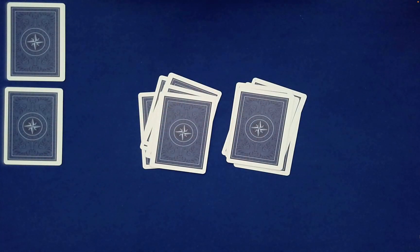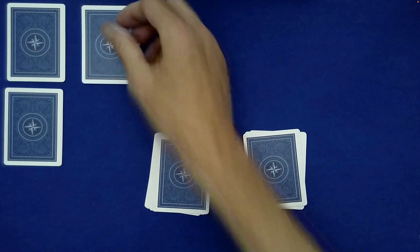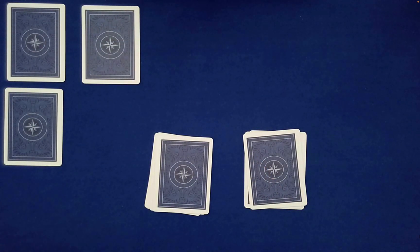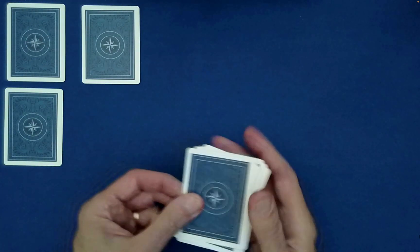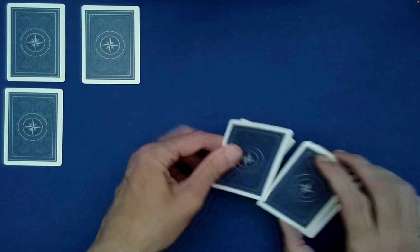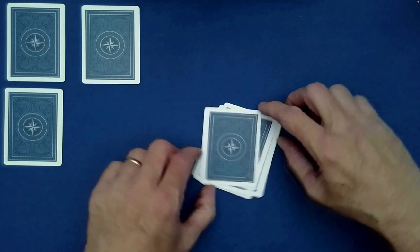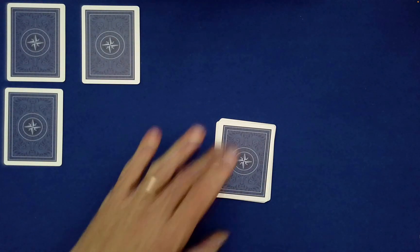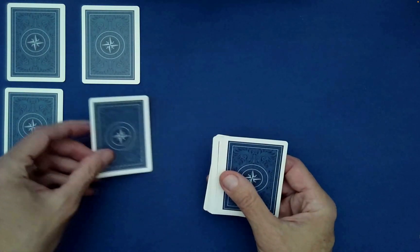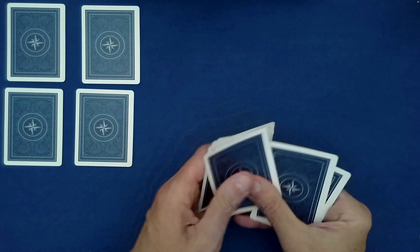Have the spectator choose either top card — it really is a free choice. Set it aside. If the spectator chooses to stack the smaller pile on top of the bigger, the Klondike shuffle is done just as before. But remember: big top, small bottom. So if we put the small pile on top of the big pile, we go with the bottom card as our prediction card. Then repeat.